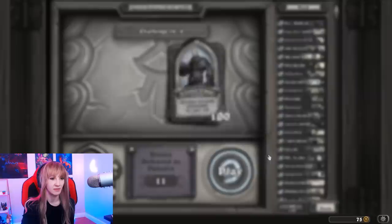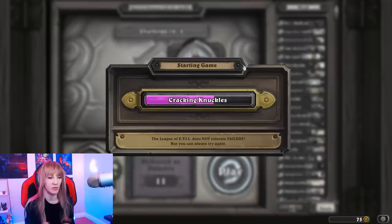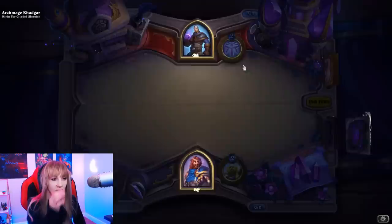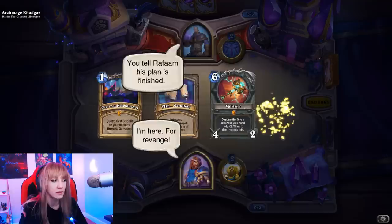The treasure options: fill our board with annoying minions which help mechs, shuffle a Boom Bot that when drawn explodes for 50 damage, or each turn transform into a random treasure. Fifty damage is almost half of Khadgar's health! The annoying minions is pretty good and we sometimes run out of stuff on board, so I think I'd rather get minions if I'm spending this much mana. We'll just get the minions. All right, George versus Khadgar — let's do it!